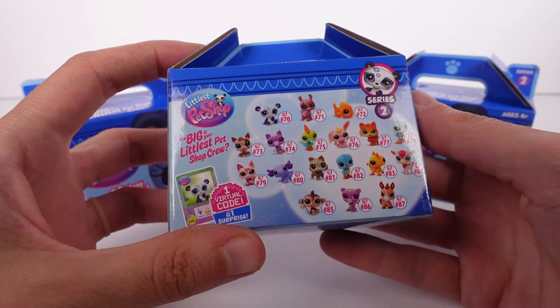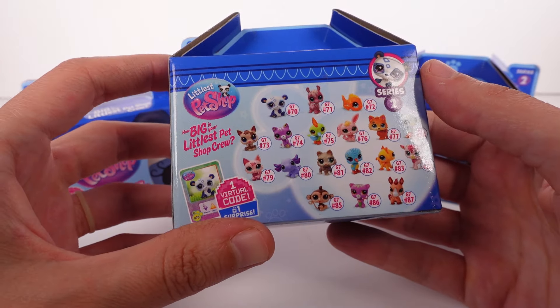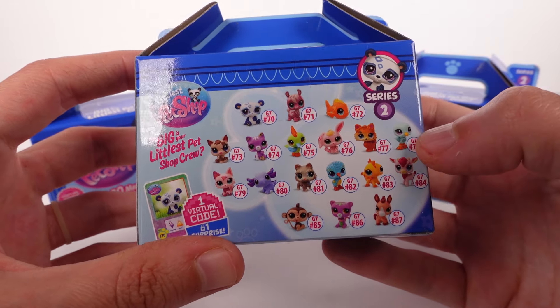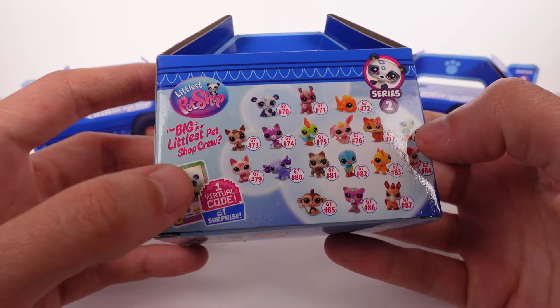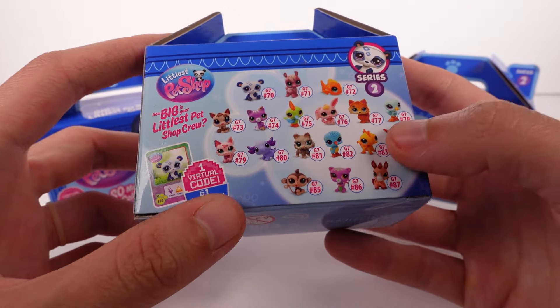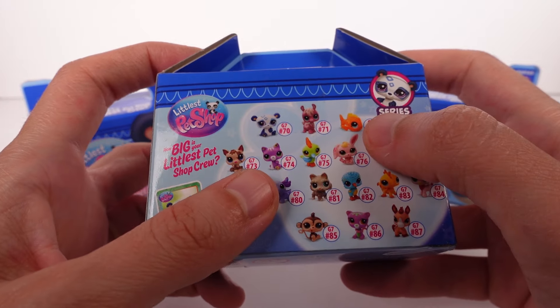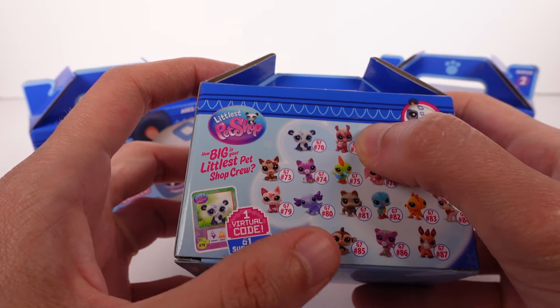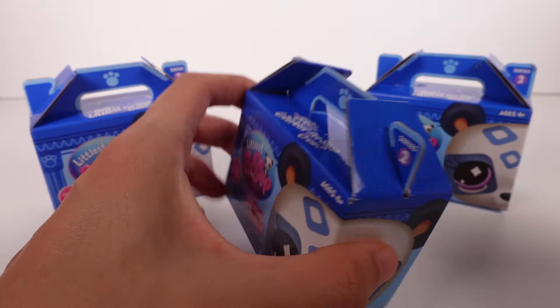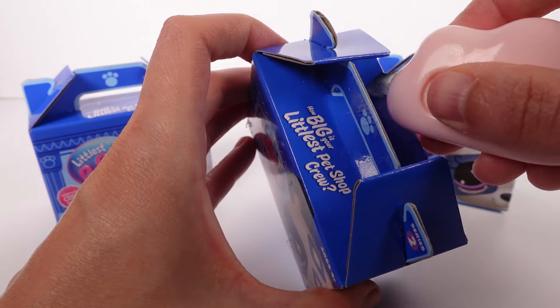If we turn it around we can see some of who is in Series 2. These are all of our little friends, and you get one virtual code and one surprise inside. There's so many good ones — the Axolotl, this little goldfish, I'm not sure what this is. I thought it was an alpaca or something, but there's just so many cute ones. So let's go ahead and get started here.